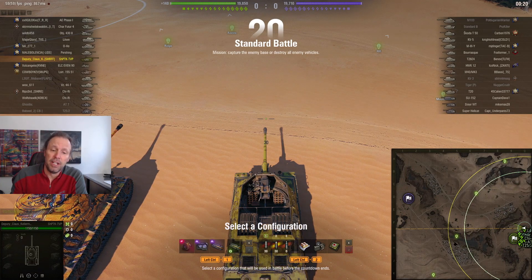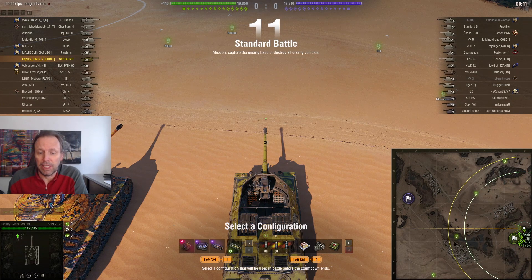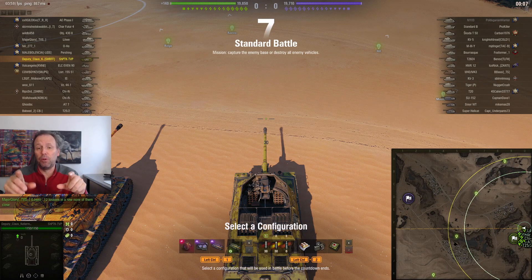I've got a bounty upgraded turbo, bond optics, bond gun rammer, gun rammer directive, and food. Before we start the gameplay, let's look in the garage and see what kind of crew I have.